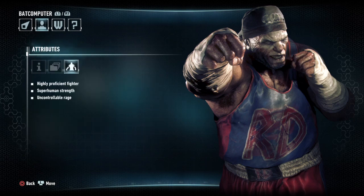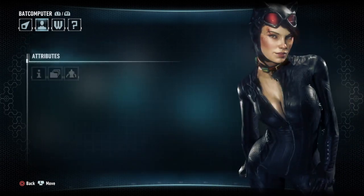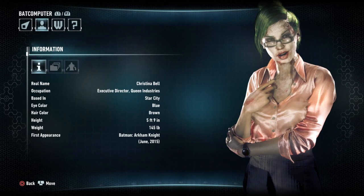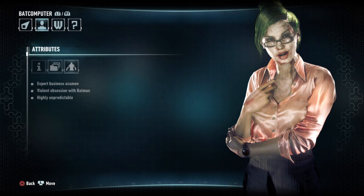Highly proficient fighter, superhuman strength, uncontrollable rage. Yep — I'm gonna have to fight him at one point. Selina Kyle. Christina Bell — Finance Board of Directors of Queen Industries. During a blood transfusion following a miscarriage, she was exposed to Joker's Titan-infected blood. On returning to work, she took a knife to a board meeting and brutally murdered 11 senior executives, carving smiles onto their faces. Creepy.